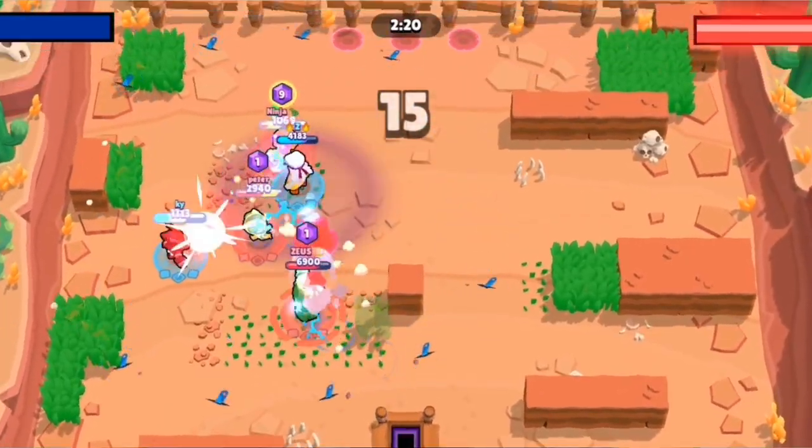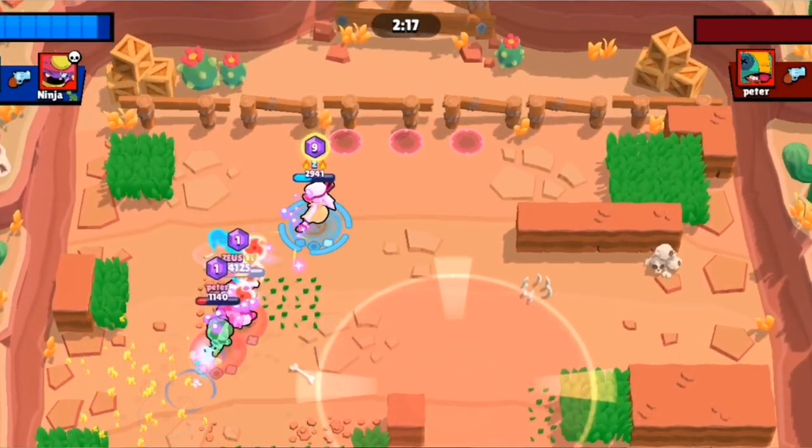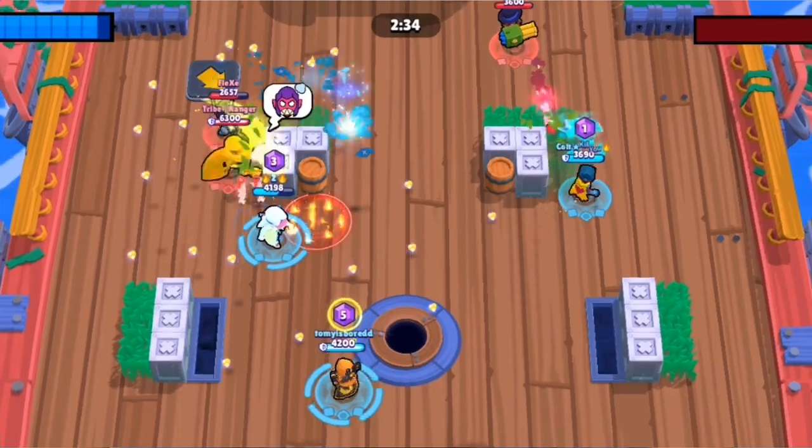Escape supers are also something many people don't think about. People say don't use your super to escape, and that's usually true in theory since it only takes four hits to charge. But in practice people are good at dodging, so if dying would cause you to lose the game — you have a lot of gems, stars, or simply want to retreat and heal in Knockout — using your super to escape is totally fine and gets you more value than not.